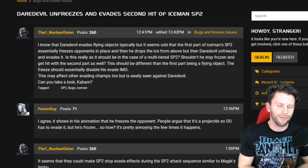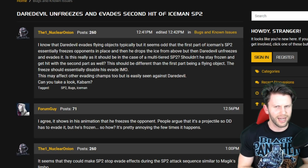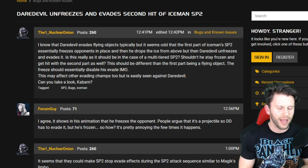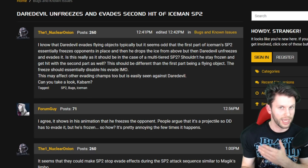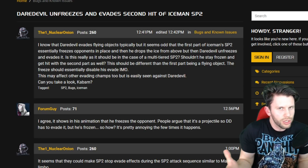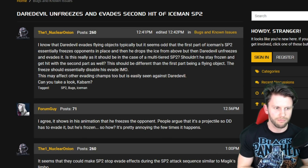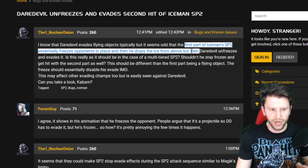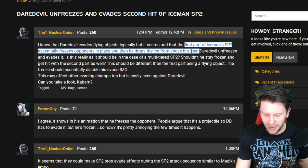It's a class disadvantage to put a Skill champion against a Mutant, and Iceman is pretty powerful, so putting Daredevil against Iceman would be unfortunate for Daredevil. But if the evade built into Daredevil's signature ability is any good, why shouldn't it evade that SP2? So that's what we're going to test out. The post is from one_nuclear_onions - that is a great name.